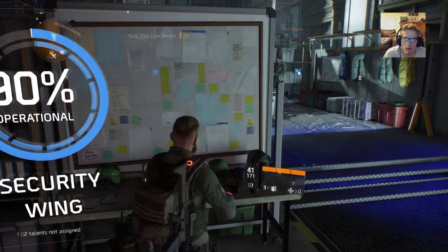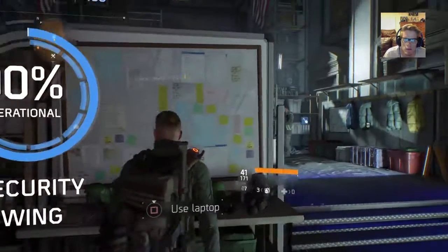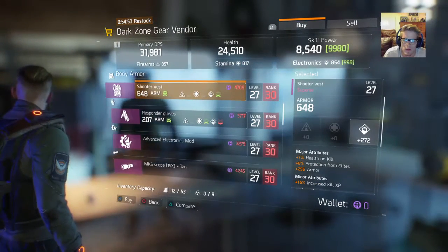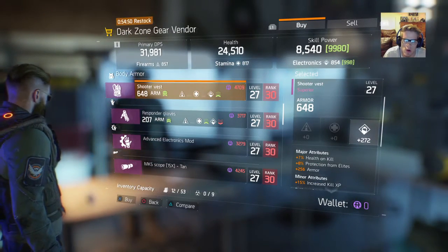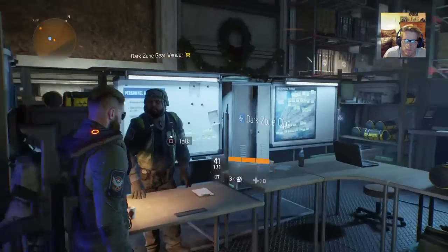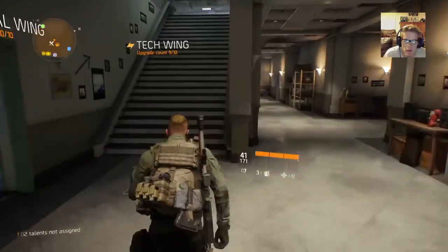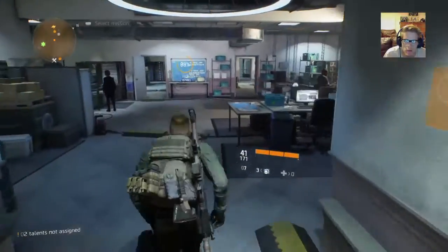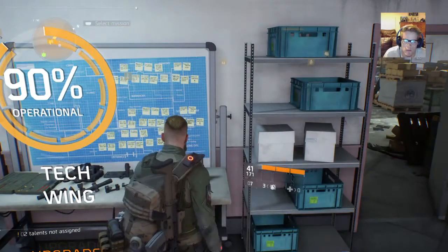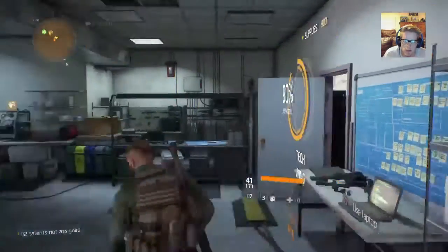Alright boys. Looks like we only need 600 to get the barracks and we're done for the security wing. I can't get any of this stuff — that stinks. Oh well. Let's just see what we need for the tech wing. We only need 100 more points, and then we get 100% on that. Let's go!